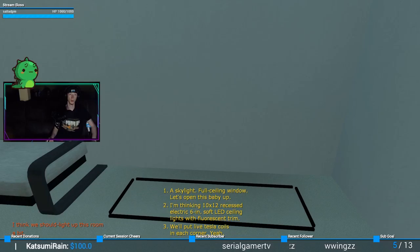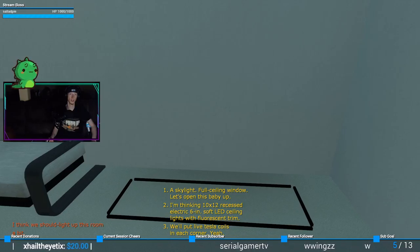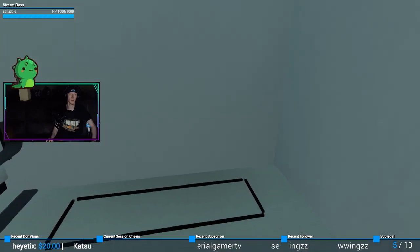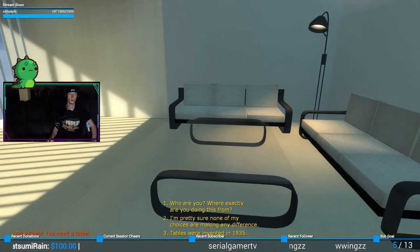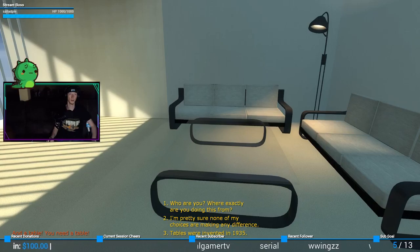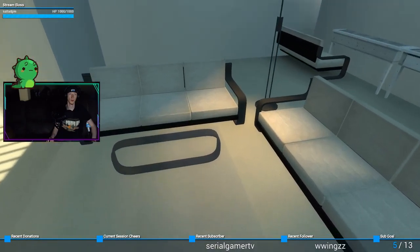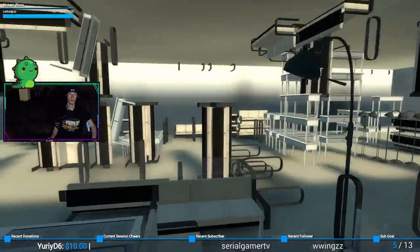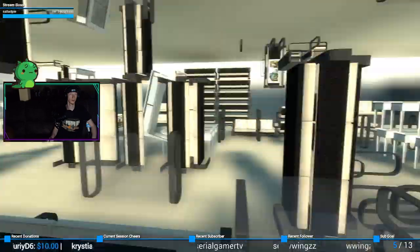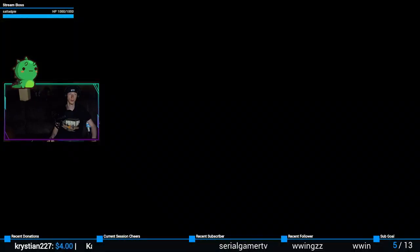He wants to light up the room with a skylight. Number 12: recessed electric six-inch soft LED ceiling lights with fluorescent trim. Live Tesla coils. You need a table — pretty sure none of these choices are making any difference. No TV either. There's a bit more to this one but it's still not really communicating anything. It's kind of just weird for weirdness's sake.